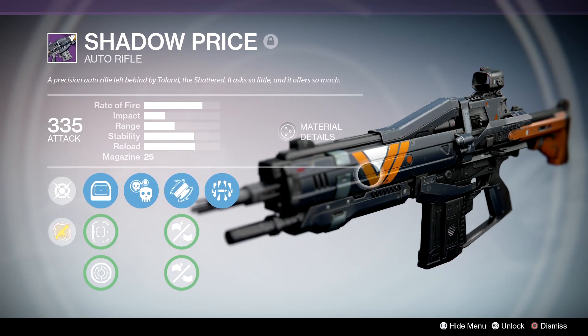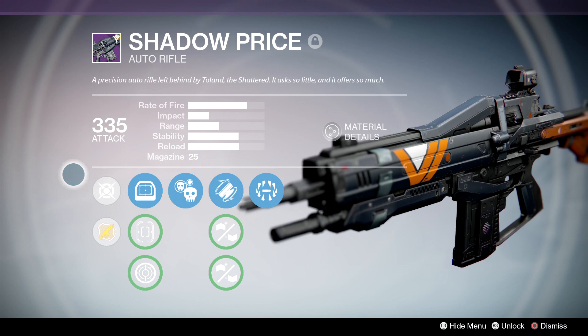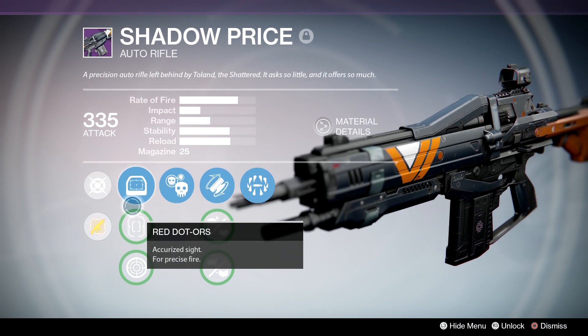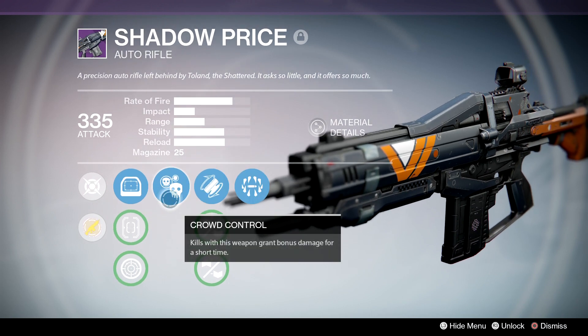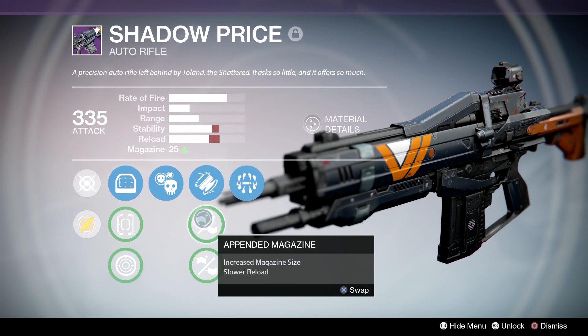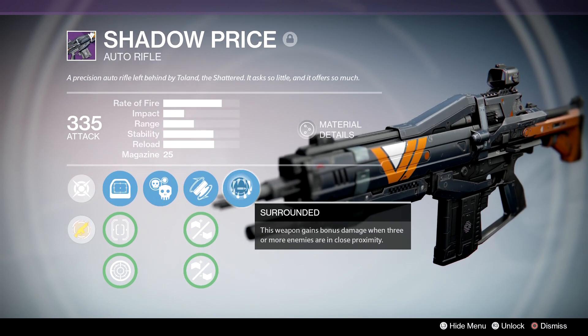Shadow Price is a legendary Vanguard auto rifle from the vanilla release of Destiny. The sights on mine start with Red Dot ORS, Quick Draw IS, and Focus Lens FLS2, with the first perk being Crowd Control. Next I have a choice between Fitted Stock, Appended Magazine, and Rifled Barrel. And the final perk is Surrounded.